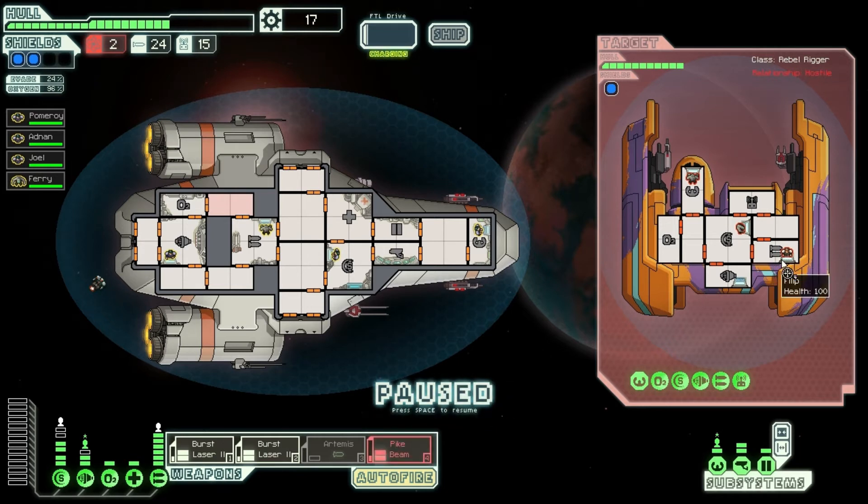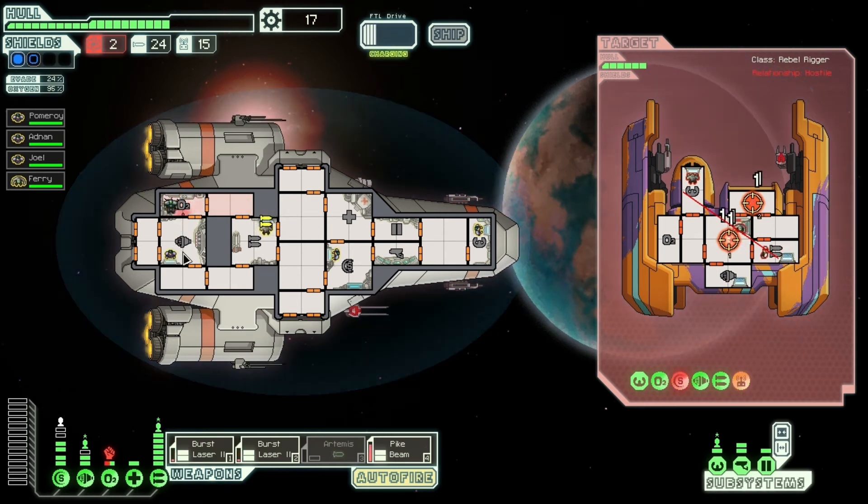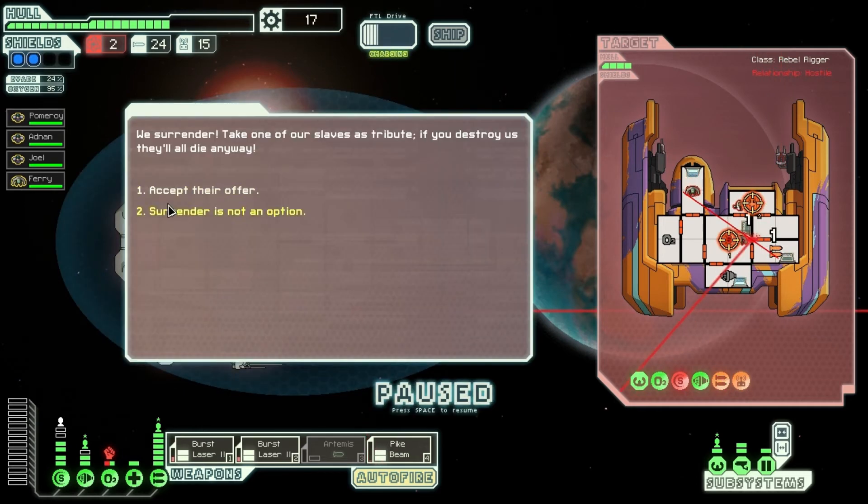To do maximum damage with this pike beam we wanna go this direction — I can still hurt that guy in there, so that's gonna be pretty helpful. We need to take out the drone control so they won't be able to attack us with the drone. There we go, we just put the drone offline.